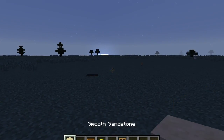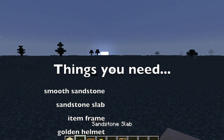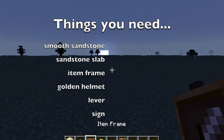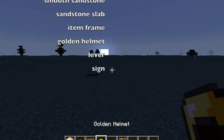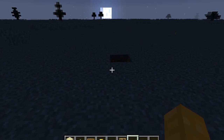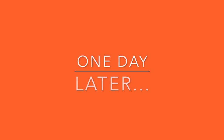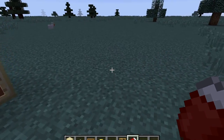The things you are going to need are smooth sandstone, a sandstone slab, an item frame, a golden helmet, a lever, and two signs.